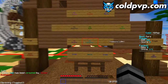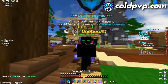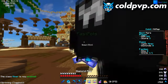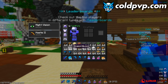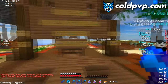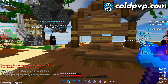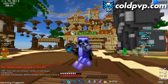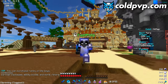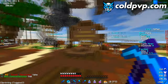For building bases on Kit Map, claim land as shown earlier. Then use the Builder kit, which gives you all the blocks you need. After you build your base, set '/f home' inside so you can teleport back every time. Build whatever style base you want — six-high, four blocks, three-high — anything to set up traps.